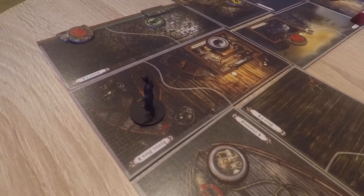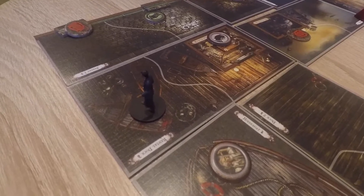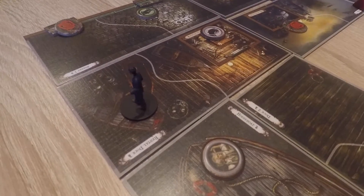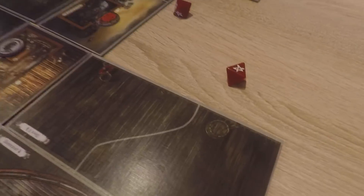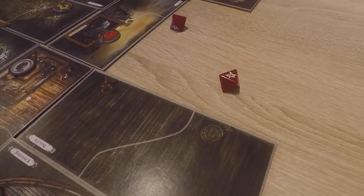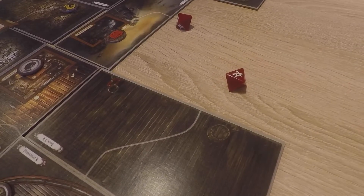A spell leaps unbidden into your mind. This mythos offense affects the investigator with the lowest willpower — minus three, minus four. We attempted to resist the spell, needing one success to pass. I have two, but my manuscript gives me an extra — I pass with one. If you pass, you realise casting it would be a terrible idea. So nothing else happens — I avoid doing the dumb thing.